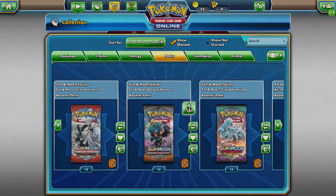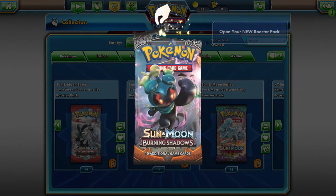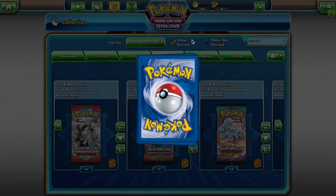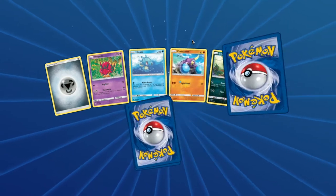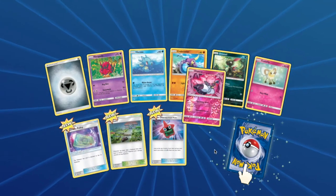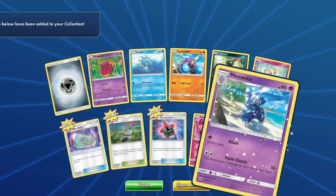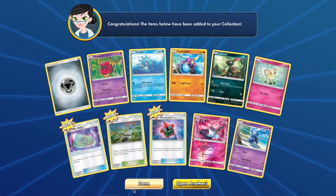From your Burning Shadows pack you will have access to: Venipede, Horsea, Crabrawler, Sneasel, Cutiefly, Diancie — there's a Mega Diancie right there — and Meowstic. Not bad pulls.